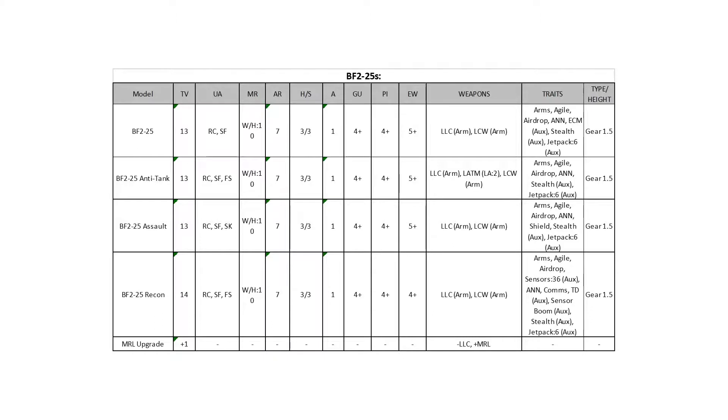The assault F225 is the one I'd pick — it has a shield. Use the ANN to go to piloting three-up, pop the shield, and you're reasonably durable while still having all your offensive capability. Stealth and a jetpack means you can just pop out of nowhere. The recon version has sensors 36 — and that right there is what makes this thing stand out over the other recons. You can sit back, hide behind a wall, use your sensor boom to pop up, target designate something, and unload light anti-tank missiles on it. For upgrades, there's no mobility upgrade, but you can upgrade the weapon to a medium rotary laser — more dice, but no Precise, so it's kind of a wash, though it spikes the potential a little better.